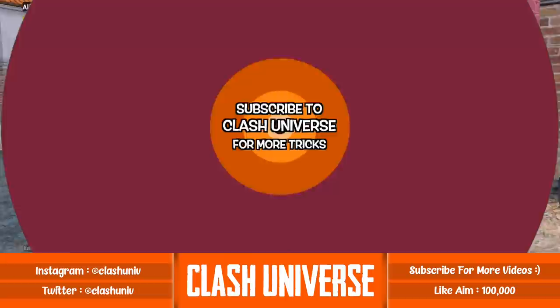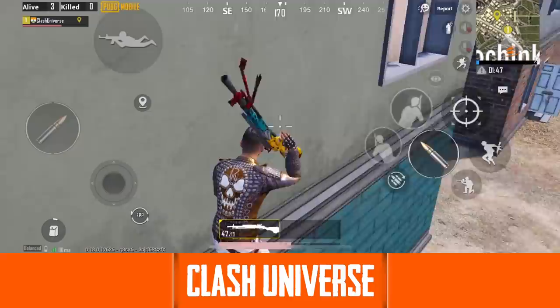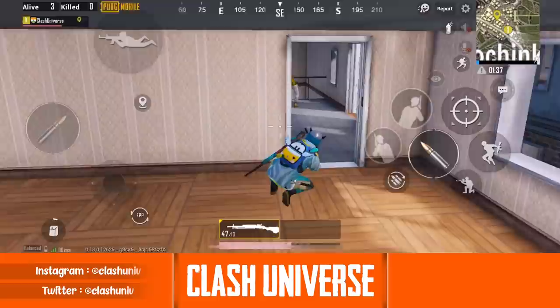If an enemy is camping on top of this building, open the door and now jump onto it in this manner. Now jump onto the wall and silently move towards the window. It's time to surprise your enemies from behind.